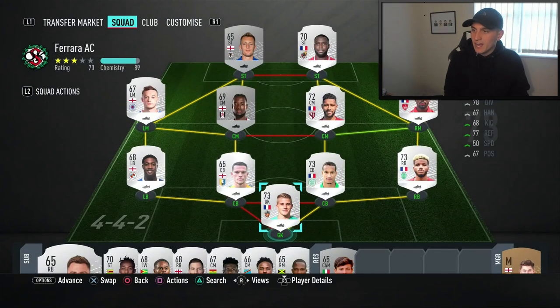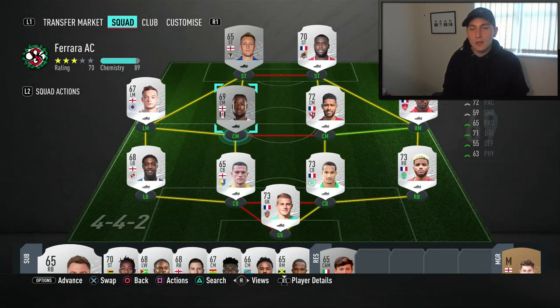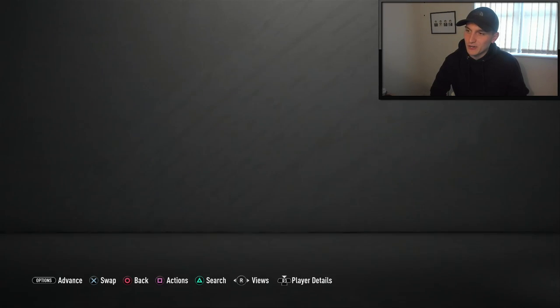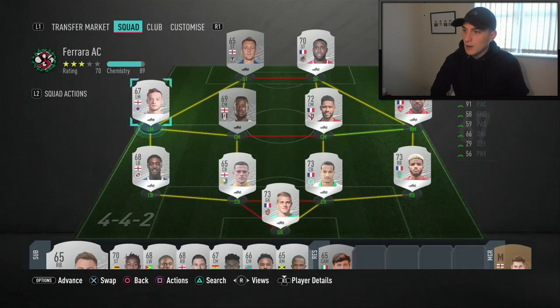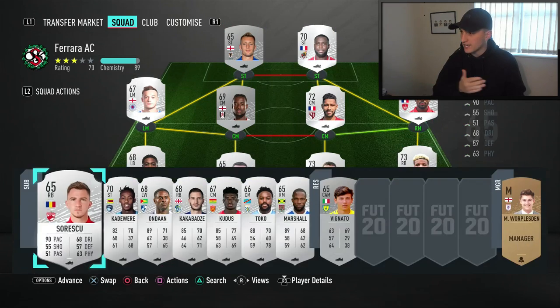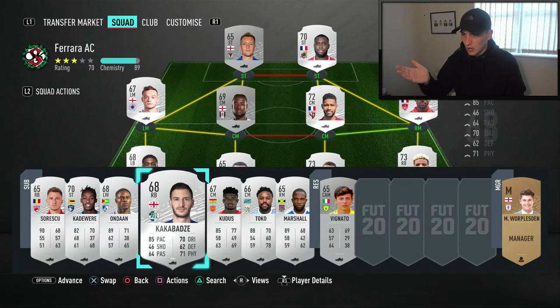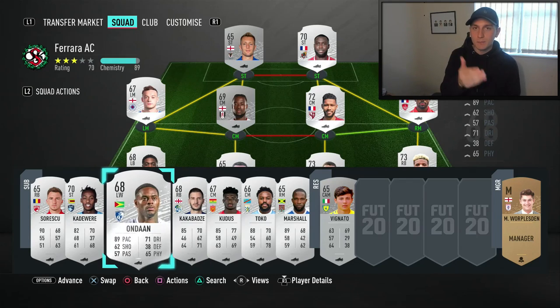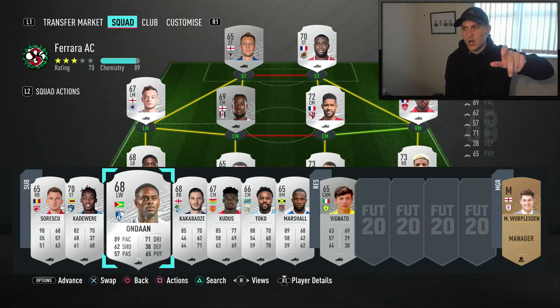This is the squad we're going to be using. The stats aren't showing up because I've done everything online, but Onoma has been the boy for me, and Nakate as well. I've basically just gone for pace across the whole team — everyone on the bench has pace too. I can't show you the team when we jump into friendlies, but I'll try to gauge what the other team is playing.